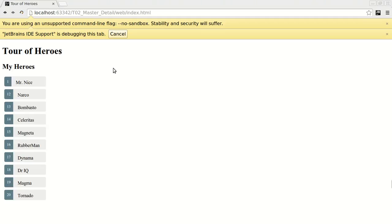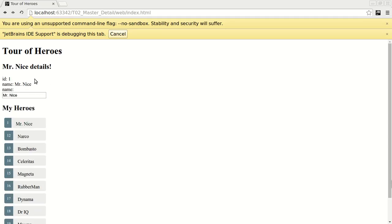Let's see this running again. As you can see, the first time I haven't selected any hero and the details section doesn't appear. Selecting one it's gonna show me the selected hero, and I can edit that selected hero — and it also changes in the list.